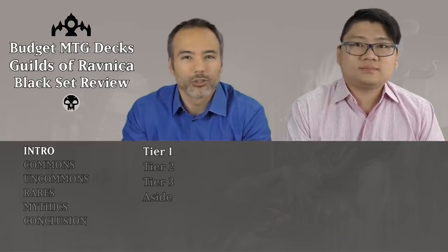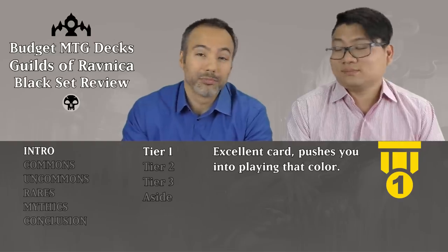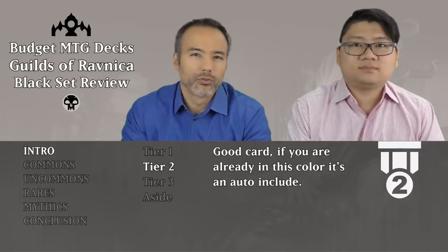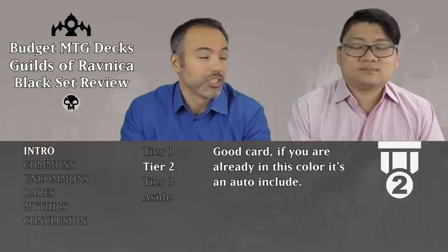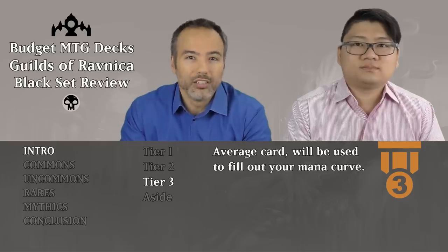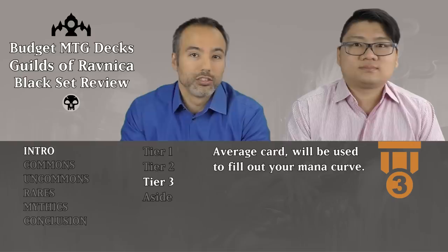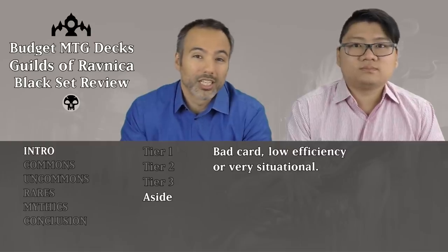Tier one cards are super powerful — unconditional removal, bombs, the cards that are going to be winning us the game. Tier two cards are also very good, auto-inclusive if we're already in that color, or if we've got a couple of these, they'll push us into that color. Tier three cards are our filler cards — not particularly spectacular, but okay to play and they fill out our mana curve. The rest of the cards are either too bad or too situational, so we'll put those aside.